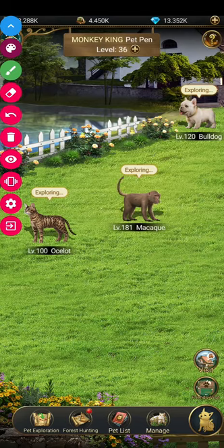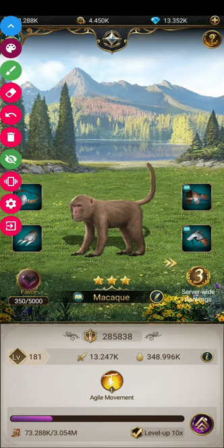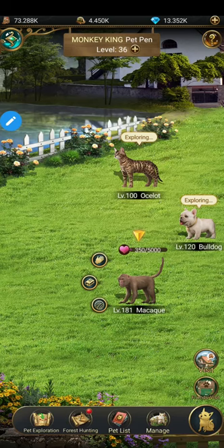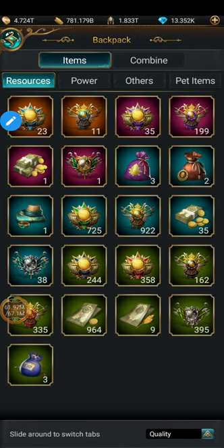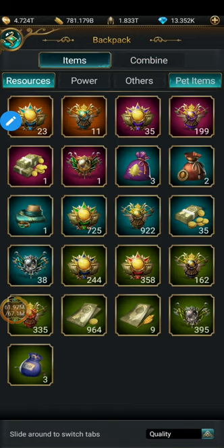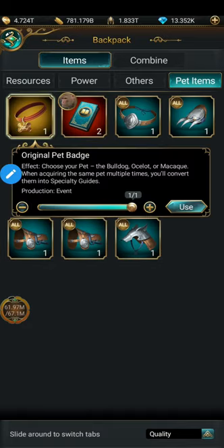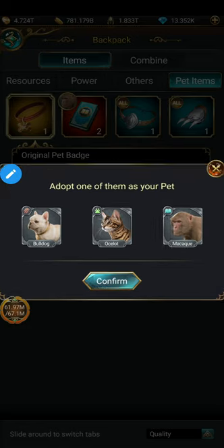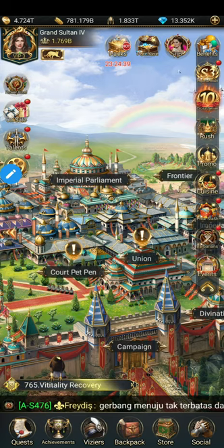One more thing — I forgot to explain how you can upgrade a skill for any of your pets. To upgrade, you need a pet color, or you can use the same pet. Go to the pet item store — you can see I already have two intelligence guides. You can get these by claiming the same pet using a pet color, or by purchasing the same pet more than once.